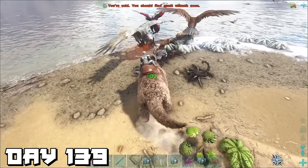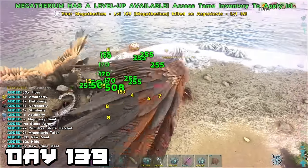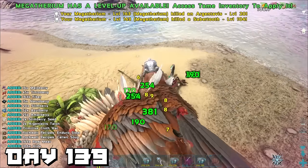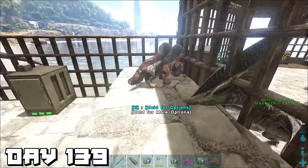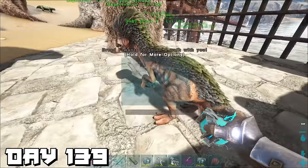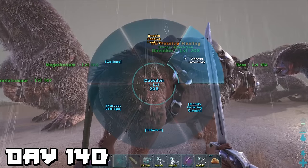Day 139 — we took our megatherium out to see what it can do. The best thing about attacking scorpions is that because they're insects it triggers the megatherium's buff, so this megatherium goes absolutely ham on all these dinos. Back at base we hatched our therizinos — trying to find one we can use as a breeder — and we did, so we called it Breed F.